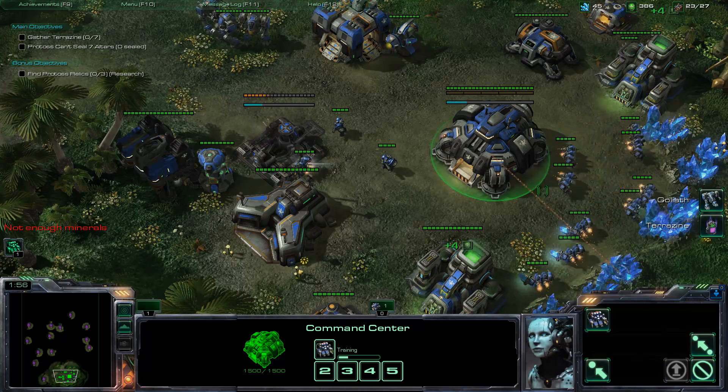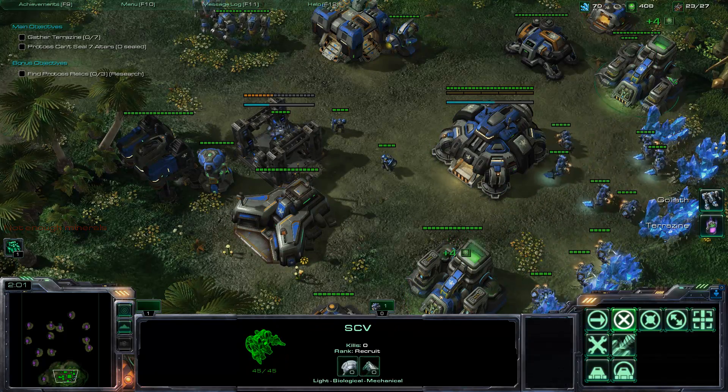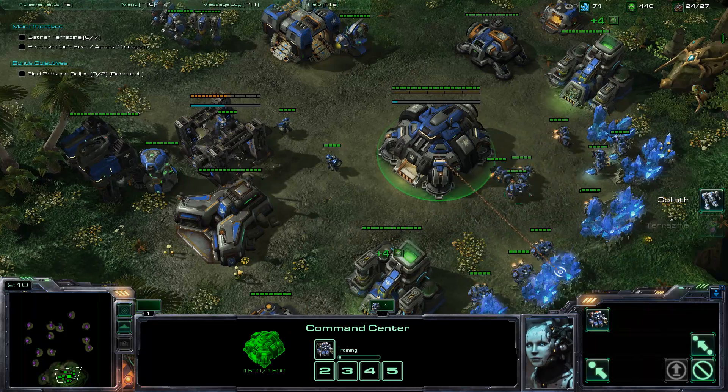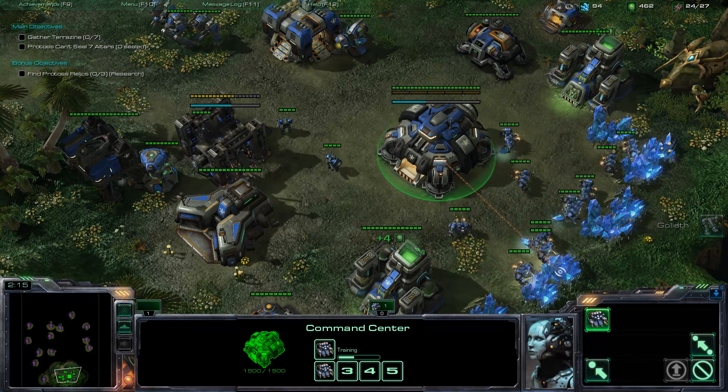In this mission, the dual command centers fall actually faster, but I like double refinery. When you're in some of the later missions and you want to go 200-200, it's 12 SCVs you're wasting on gas. The automated refinery takes care of that.